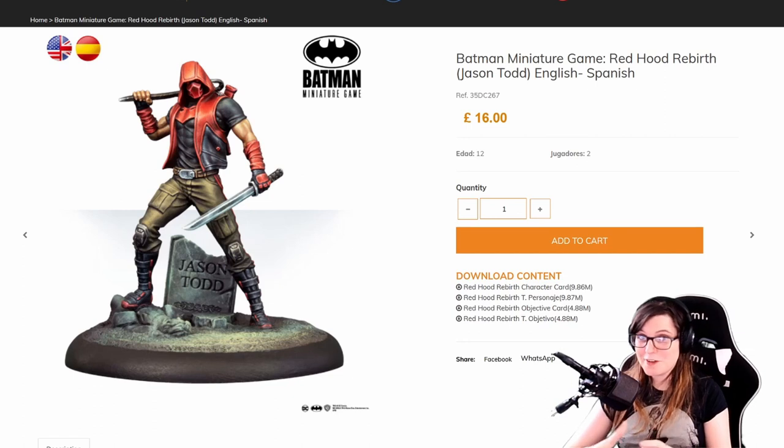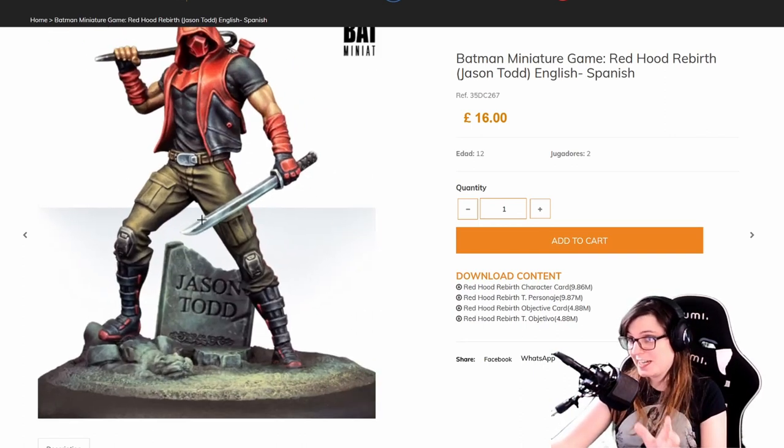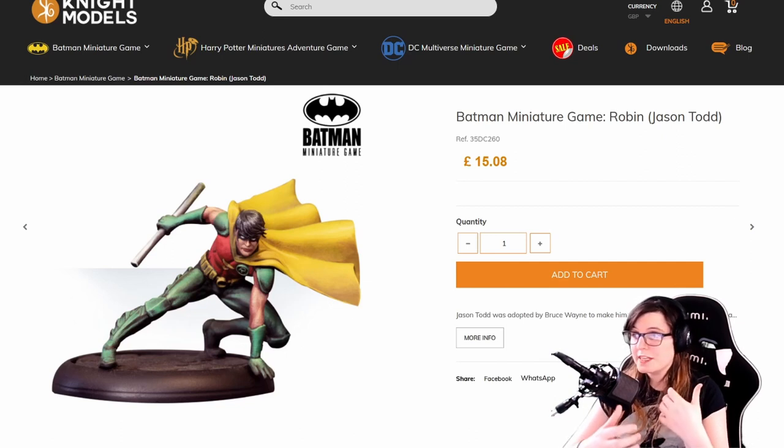Alternatively, if you're more interested in Batman and his sidekicks you might want to think about picking up Red Hood. He's a very strong combatant — probably one of the stronger combatants in the game — and he comes with a katana and a crowbar, so you know he means business. The most up-to-date version of Red Hood is the gravestone version and that's the stronger one in my opinion. Alternatively you could bring the Jason Todd version of Robin, who is also a very aggressive model with an impetuous special rule that rewards him for attacking the closest model.